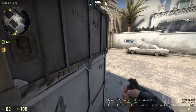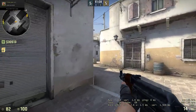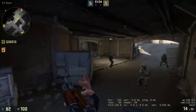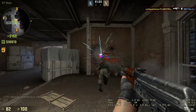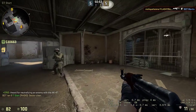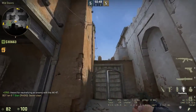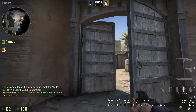This area seems a bit different. Here's CT spawn — it looks a lot better. All in all, I'm pretty happy with this map; it seems like it's going to be a good addition. Xbox is still a thing. I look forward to seeing it in competitive play. I think Mirage is going to be the next map to get updated since it's the most outdated graphically.